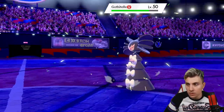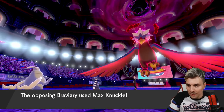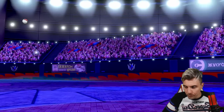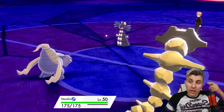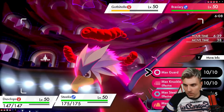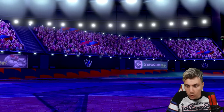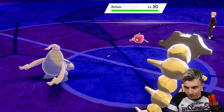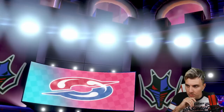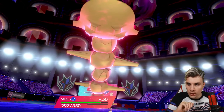We get the U-turn which does some nice damage — does the Life Orb take us down? That's perfect, because now if they Max Knuckle they can't reach us. They're trying to reverse Trick Room but they can't. Now we can bring Steelix in and do some fat work. We'll go Bulldoze and Iron Head — unfortunately no Rock-type attack on Steelix. We're boosting our defenses the whole time with the Max Steelspike, so we should be in really good shape going forward.